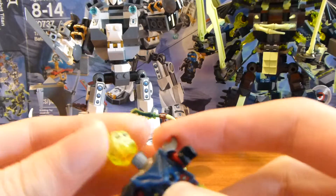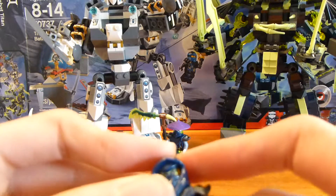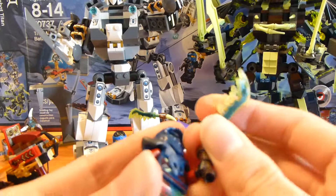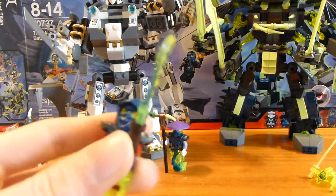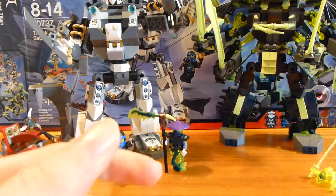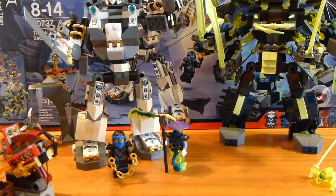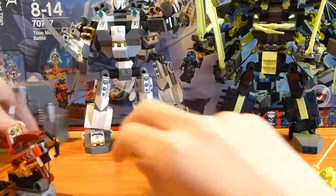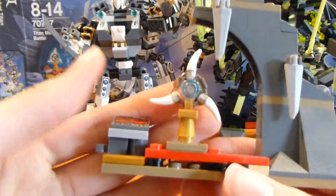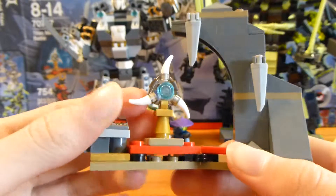I would have preferred to get Bansha with a ghost tail piece. I'm hoping to get that if I pick up the Final Flight of Destiny's Bounty, which is the one set from the ghost wave I'm aiming to go back and get. I'd also like to get the Master Wu Dragon; the other three sets I don't care as much about.